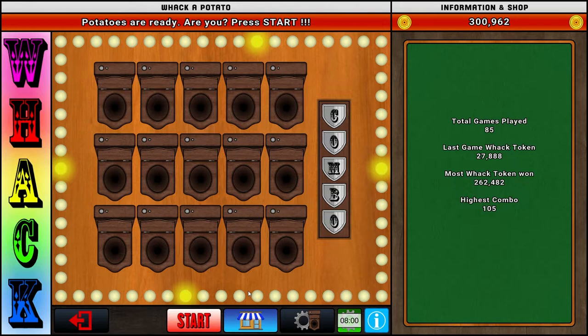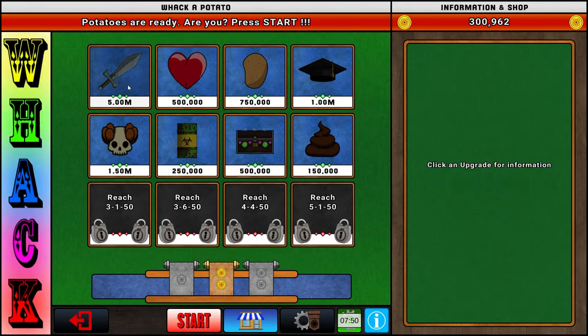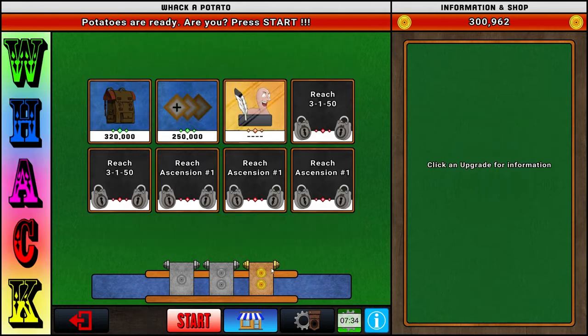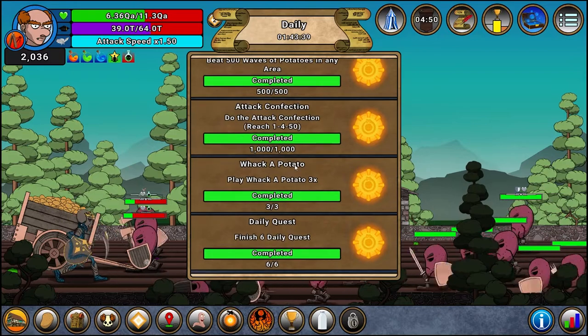There is also a Walk Potato mini-game that lets you upgrade stuff to perform better in it. Additionally, each time you complete the game you receive a random buff — these buffs have a significant impact on your progression, especially when pushing, so it's definitely something worth playing and upgrading. The last tab also has some inventory slots and cool stuff.